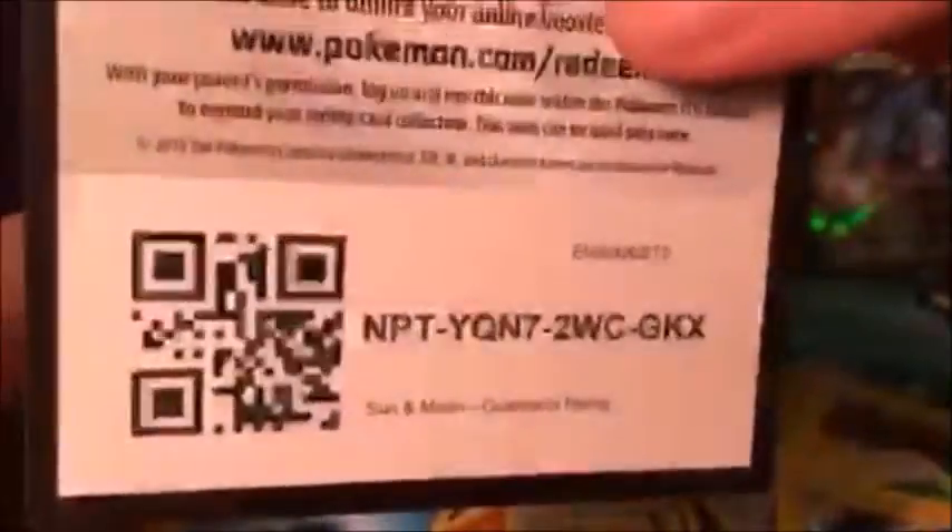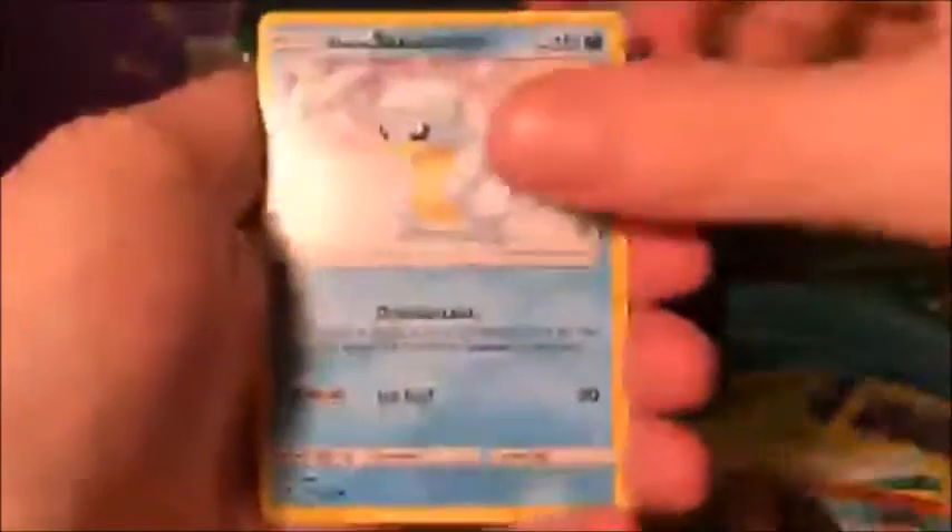Come on Tapu Koko, bring us the Tapu Lele! Lightning energy. Pack fourteen: Machop, Alolan Geodude, Mudsbray, Alolan Sandshrew, Cottonee, Aqua Patch — great card — Energy Lotto — also a great card — Komala, Goodra, and a Vanilluxe. Darn — nobody likes Vanilluxe, can't ever tell the three apart.